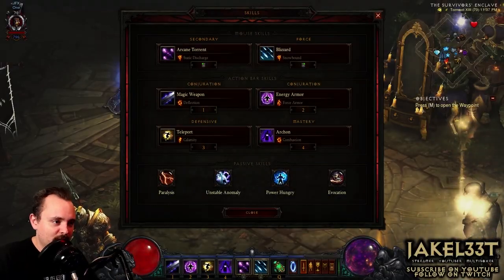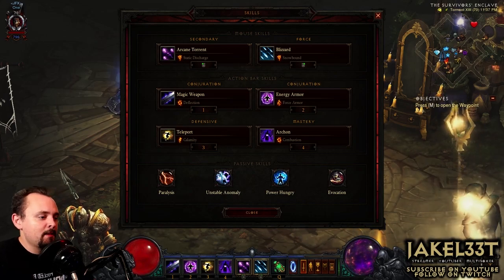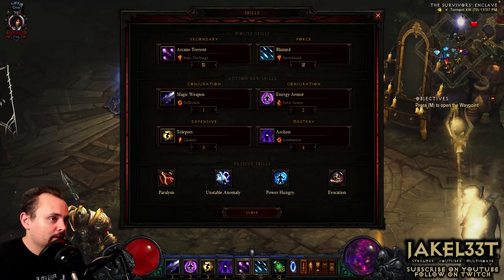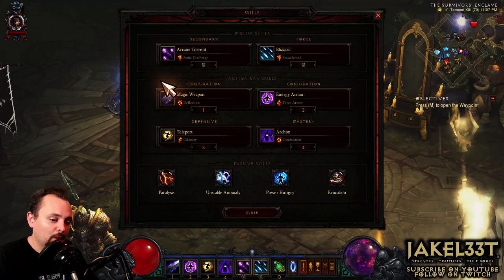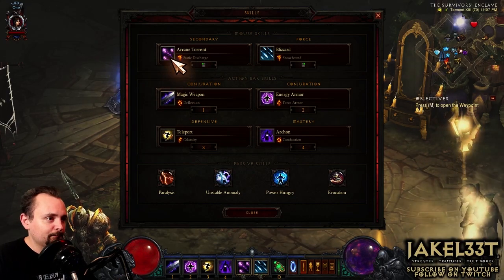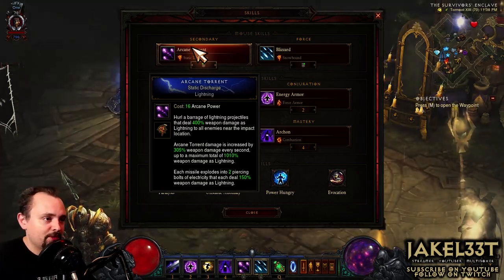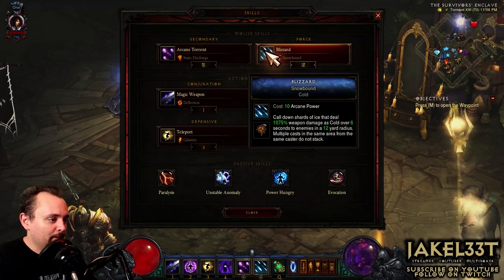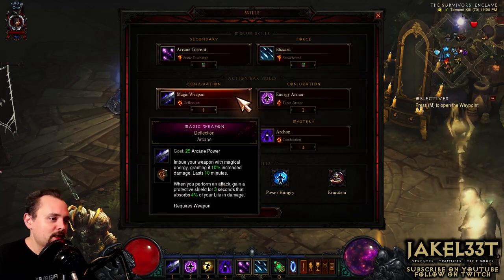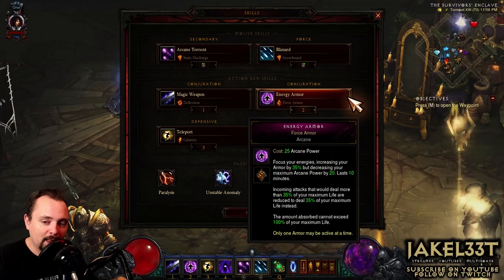I'm not going to read all of these skill abilities — I'm just going to let you know why we picked these skills and the highlights of what's going on. For this build, we have to have four separate elemental attacks in order to make everything work. Those abilities also need to work well with things like Obsidian Ring of the Zodiac to reduce cooldowns. That's why we take Arcane Torrent, which has a chance to split off and get further cooldown reduction, and it acts as our lightning skill. Blizzard can be kind of spammed, and it acts as our cold ability and does a nice area damage effect. Magic Weapon with Deflection and Energy Armor Force Armor are just going to give us more survivability and a little damage boost.